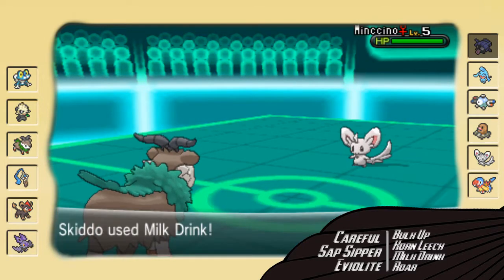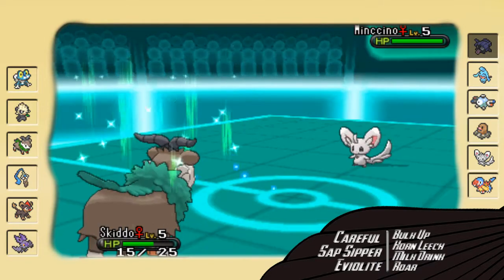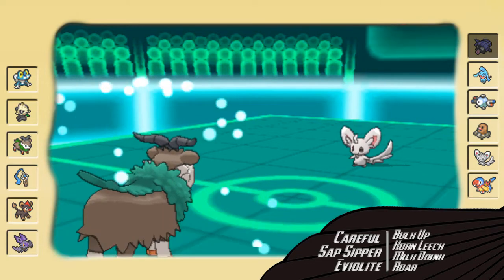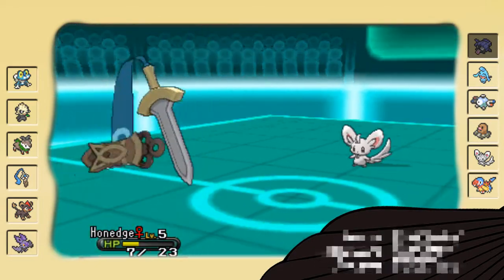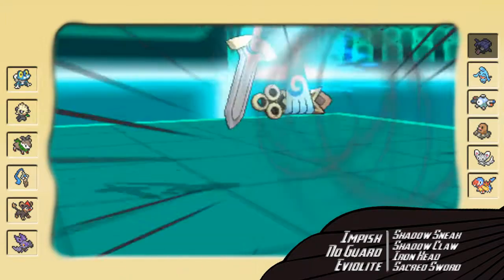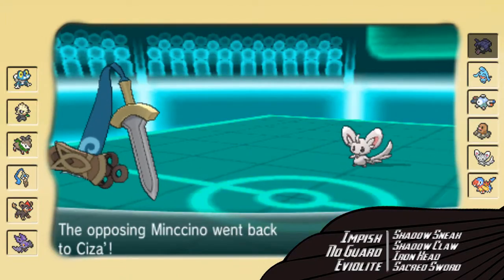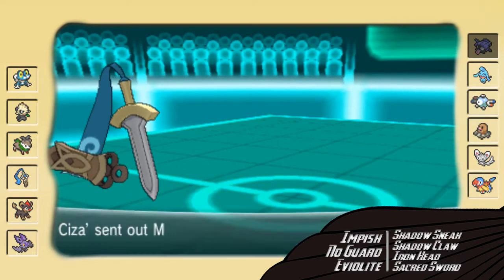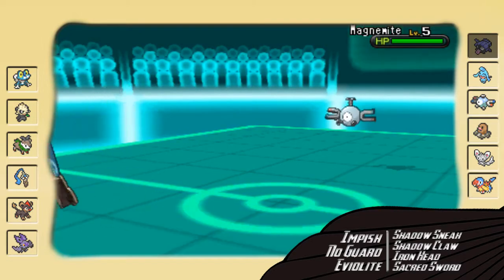I'm able to get off a Milk Drink on the obvious switch. So in comes Mincino, and I'm not too worried — I'm pretty sure I can just go into my Hone Edge and wall whatever it wants to do. These things are mostly Technician sets; I'm not 100% positive, but despite how much Little Cup I played in 5th Gen, I didn't see a whole lot of them.